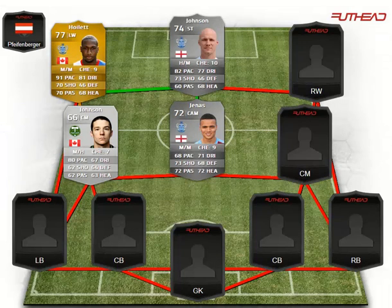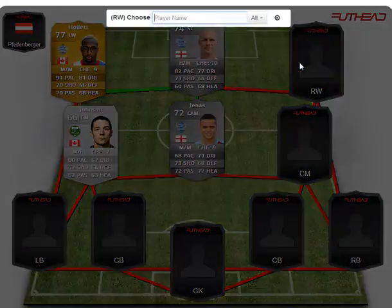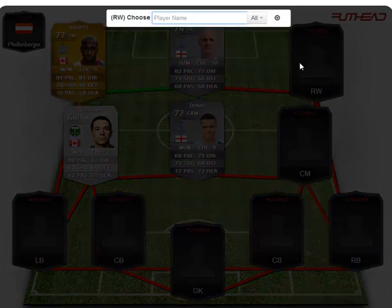At CAM we're playing a CM, which is Genus — QPR man. He gets a strong, perfect link up to Johnson, which is good because we need that chemistry, as it's the only link Genus is going to get. Genus right there: 71 dribbling, 73 shot, 72 passing, 72 heading as his key stats, which are all around really good for a silver.